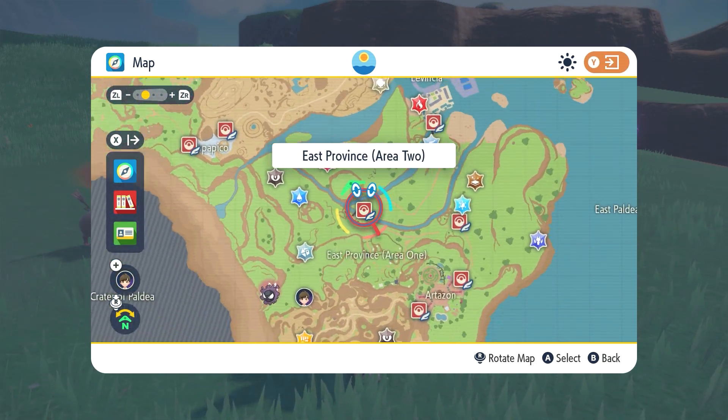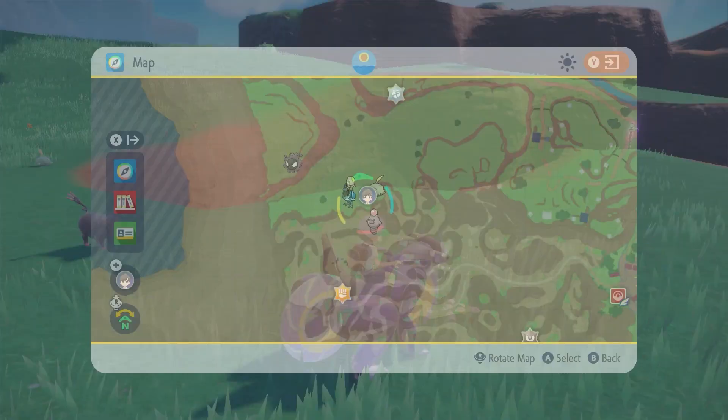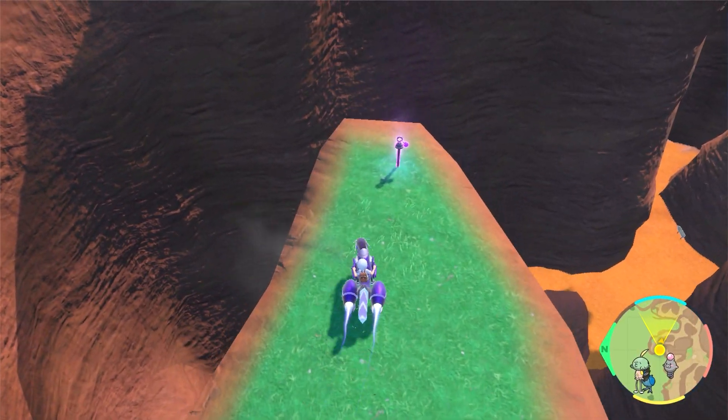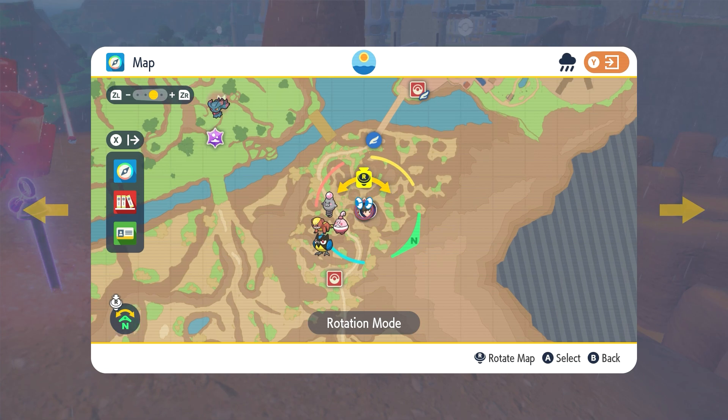First one — and I'm sorry about the order, this is just when I found them — is in East Province Area Two. You'll want to head there down from Area One, right here. I'm pretty sure you need Climb for this, so where the green meets the brown on the map basically.